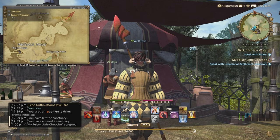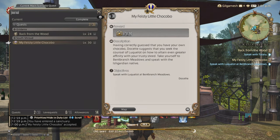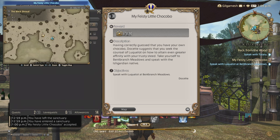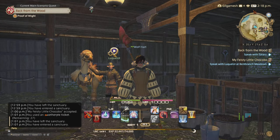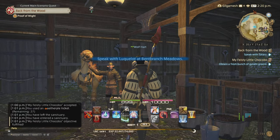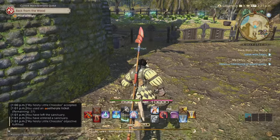Docket here will have the quest 'My Feisty Little Chocobo,' which I've already accepted. After this, you're going to go to Bent Branch Meadows in Central Shroud and talk to the NPC right here — so talk to Luke over here. Now we need to pick out some Gysahl Greens from the patch over here.